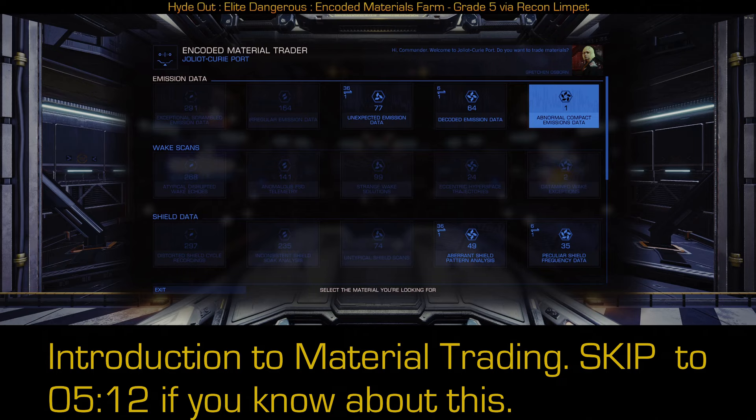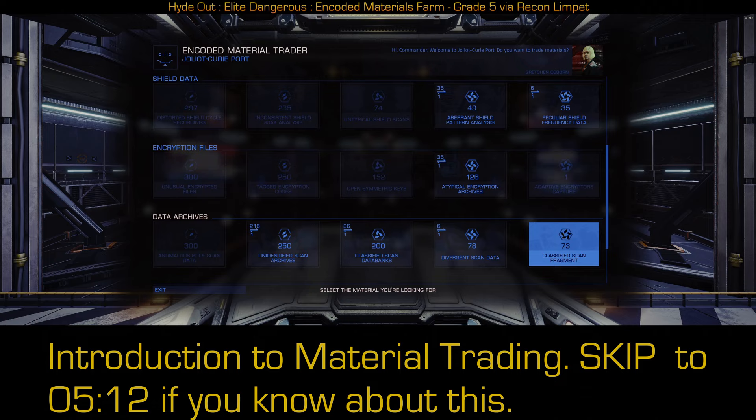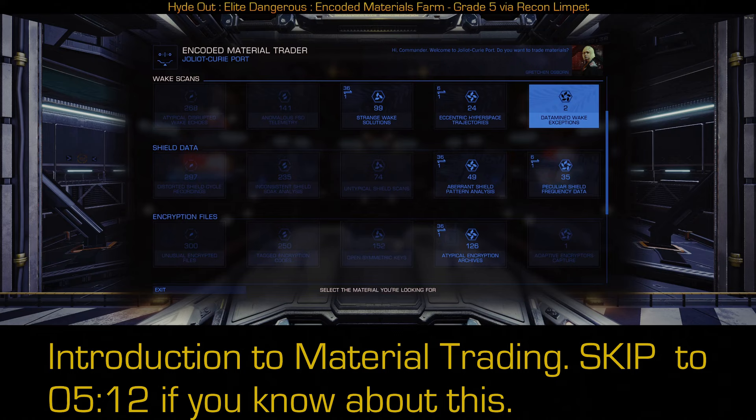Grade five materials get pretty expensive, because if you're going to trade even across the same grade, the best you can do is give six of these for one of these. So don't do that. The one we're going to talk about is adaptive encryptors capture — you can get these every single time you scan one of the four data points at the Jameson Rec. Down to Earth Astronomy has this in another video, which I'll also link here. If this is the only thing you need, go do the Jameson Rec — it is by far the quickest, because you're going to get 12 or so every time you log in and fill up your 100 very quickly. But if you really need these other grade fives, that's just not the way to do it.